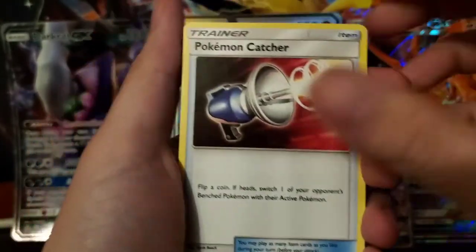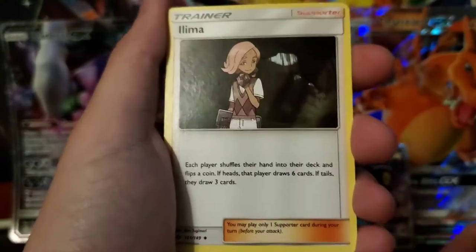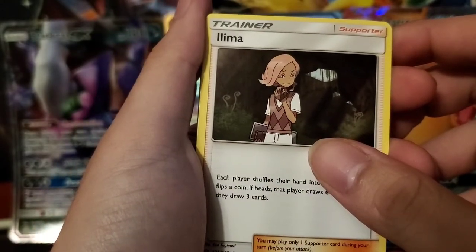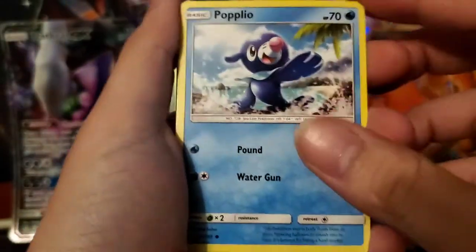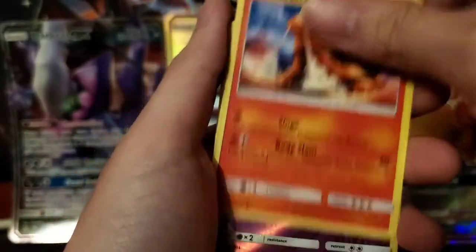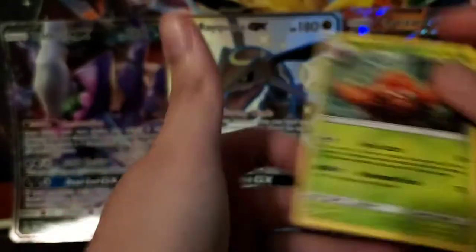We've got a Fire Energy, Pokemon Catcher, Passimian, Lima, Popplio, Growlithe, Grubbin, Zubat, Torquill, Hypno on the beach — because he evolved finally — and then we've got a Parasect.